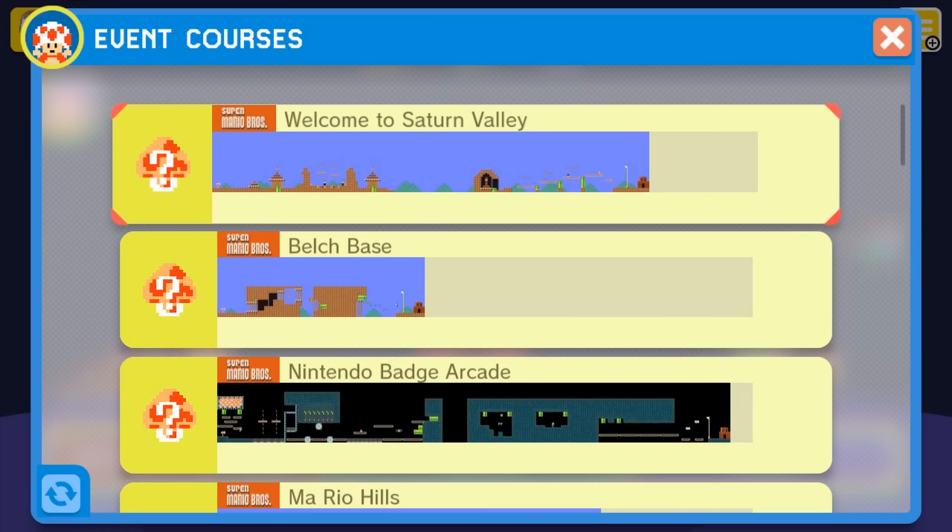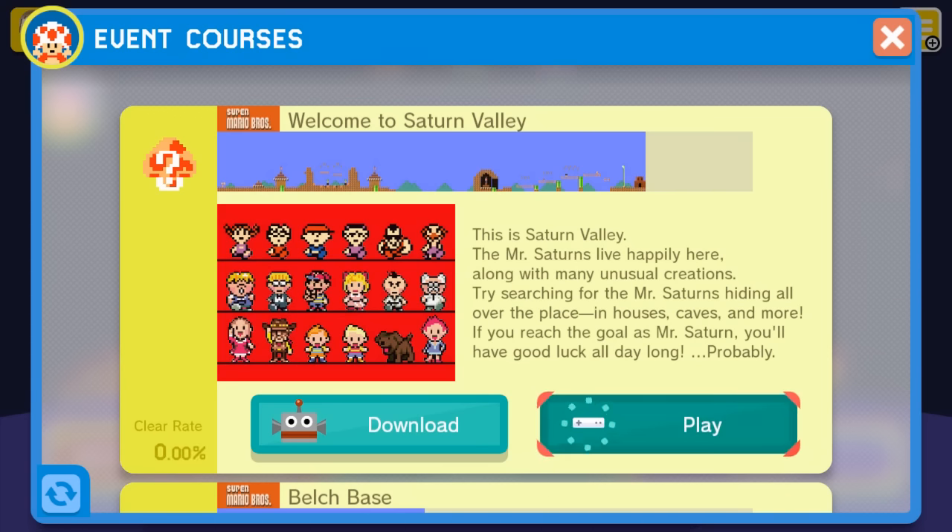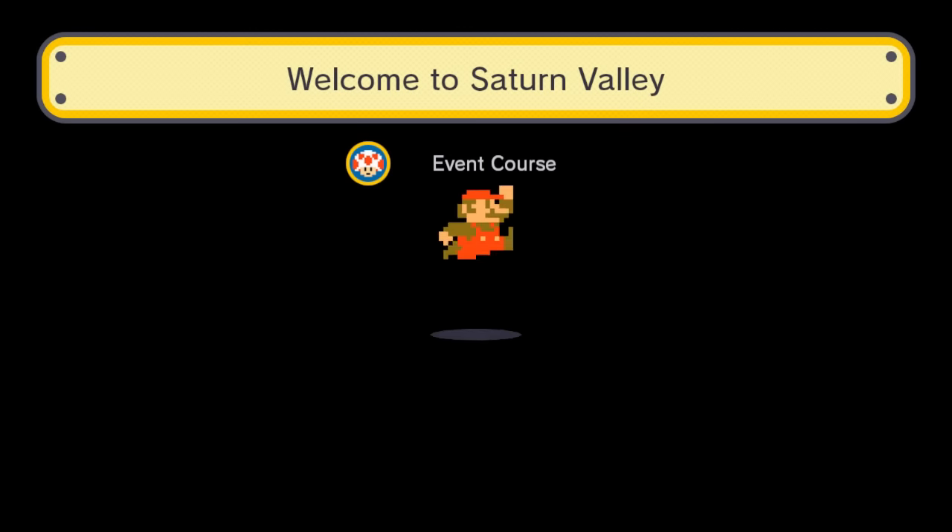Now let's go check out the other Earthbound level, Welcome to Saturn Valley, where apparently we'll find Mr. Saturn hiding all over the place — including in houses, caves, and more. And if we reach the goal of Mr. Saturn, we'll have good luck all day. Probably. Well, I hope so, because I'm about to go see Star Wars in just a few minutes, so hopefully that good luck will continue. Let's check out this level and what it's all about.